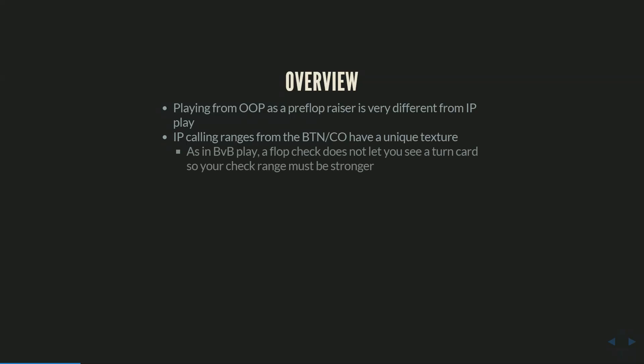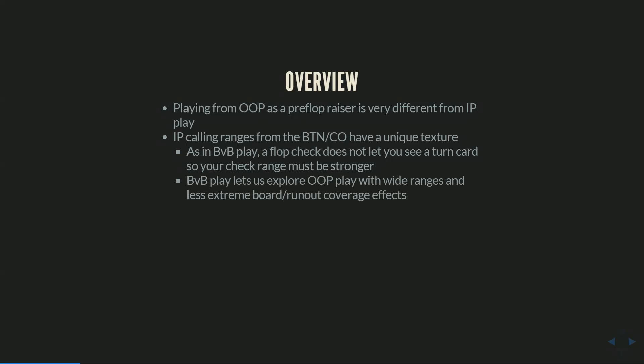What we're going to look at that is not as well understood is how much having these narrow ranges affects post-flop play, and how much more attention we're going to have to pay to board coverage. Just like in BVB play, one key element of out-of-position c-betting is that a flop check does not let you see a turn card for free — since you're out of position, the other player will often bet at you. So your checking range must be stronger. Balancing your c-betting range and your checking range is of extreme importance. But while BVB play lets us explore out-of-position play with wide ranges where board run-out coverage isn't so important, in EP versus LP situations it's very important to think about your board coverage and exactly what a board texture looks like.